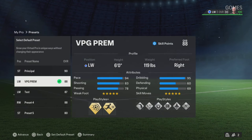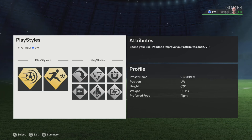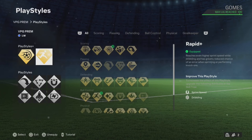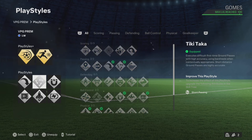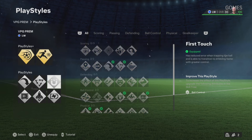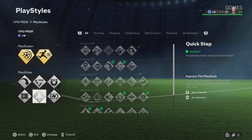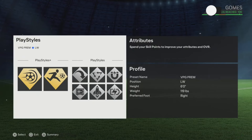Let's move across into the player's information. As you can see: left wing, six foot, and 119 pounds — great for the play styles. He has Power Shot Plus and Rapid Plus for the gold. For the silver he has Long Ball Pass, Tiki-Taka, and First Touch.